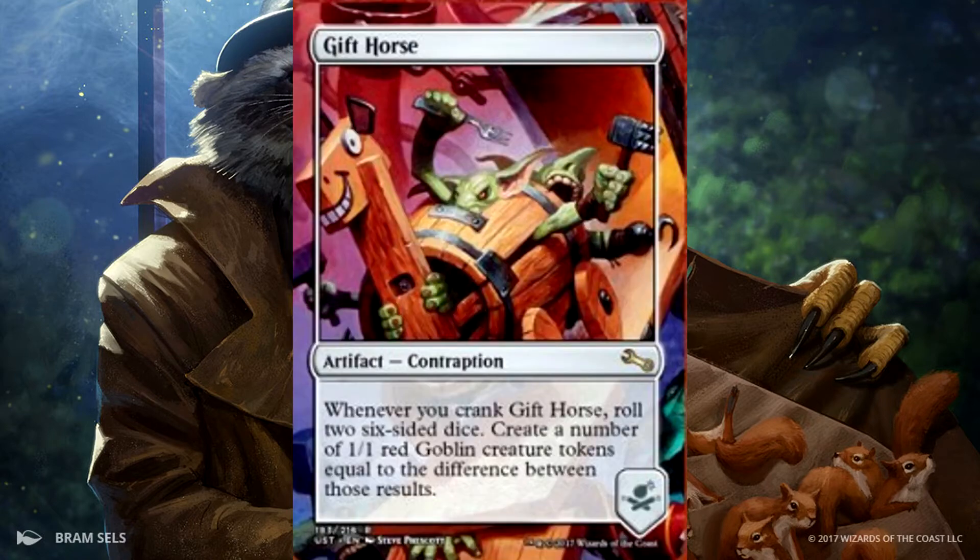Next we have Gift Horse. It's another contraption. Whenever you crank Gift Horse, roll 2 six-sided dice and create a number of 1/1 red goblin creature tokens equal to the difference between those results. That's pretty good, I think that's an alright one.